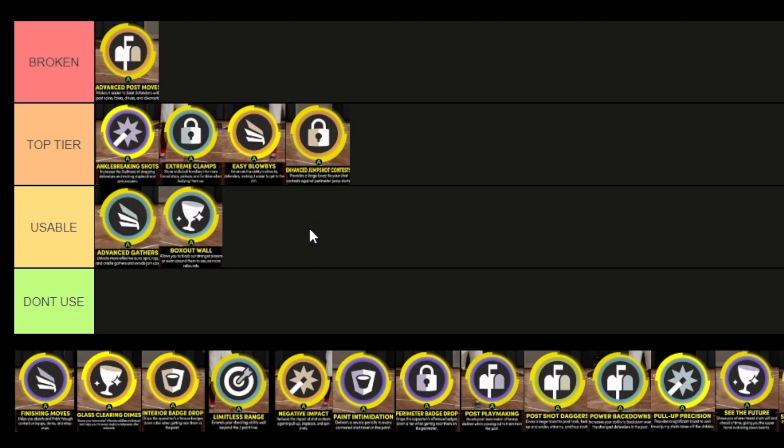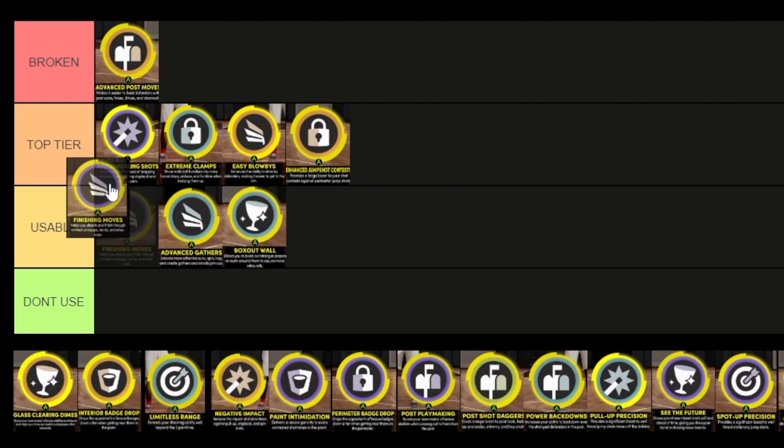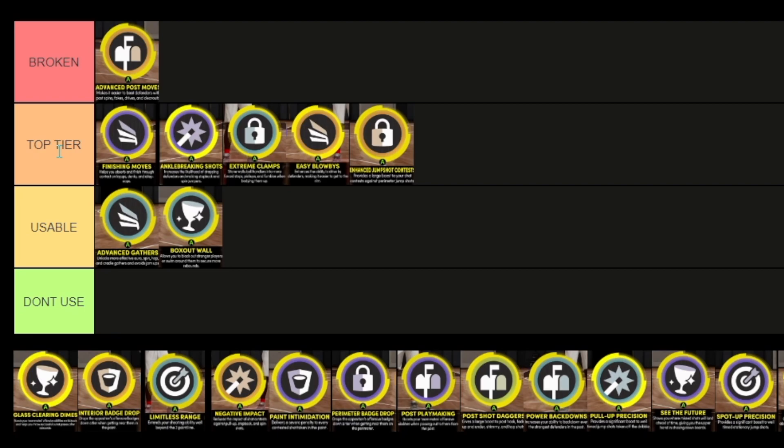Finishing Moves — at the beginning of the year I would probably say it was low-tier to high-usable, but now it's definitely at the top of top-tier. Maybe even overpowered. Pretty much what they did was they made the dunk meter a lot easier when you activate this, so you're going to make more layups. Your green window on the dunk meter is exponentially bigger, and it's a lot harder to miss dunks when you have this. So yeah, Finishing Moves has to be top-tier.